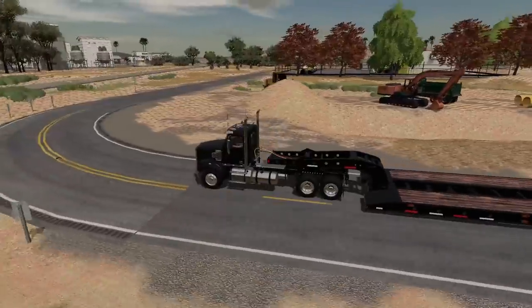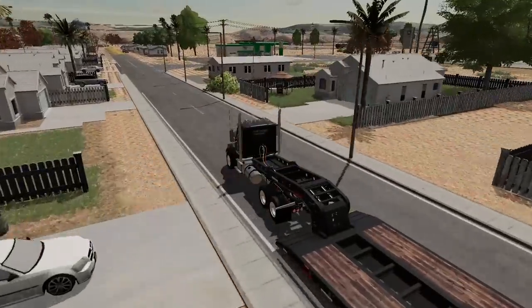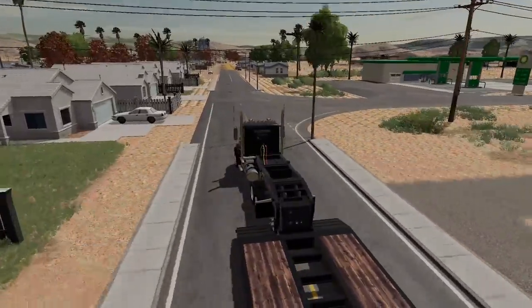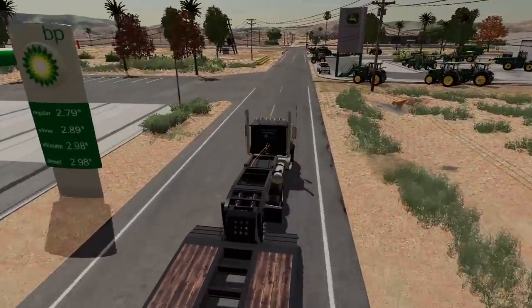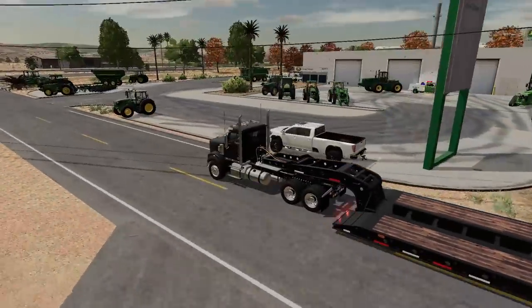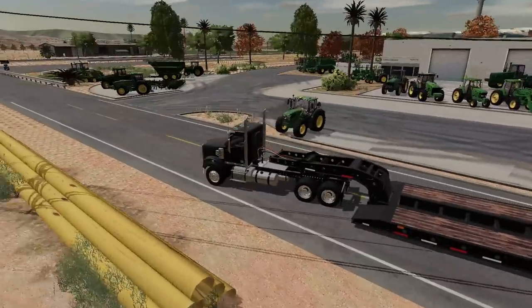Looks like there's some construction here — sewer lines or piping, not too sure. There's really no good way to get to the dealership from our farm. Here we are, pulling in. I don't know if Moore's on call or out, but I'm just going to pick up the 8970. He said the keys are in it, it's good to go. Looks like that's his work truck, so hopefully we can talk to him.